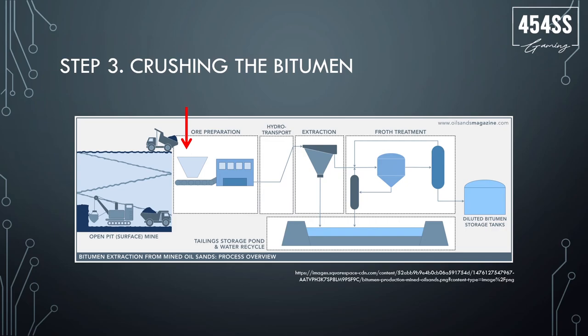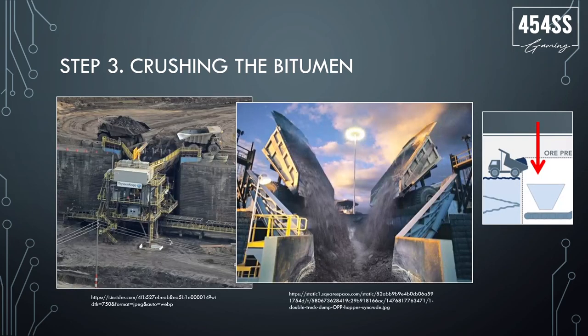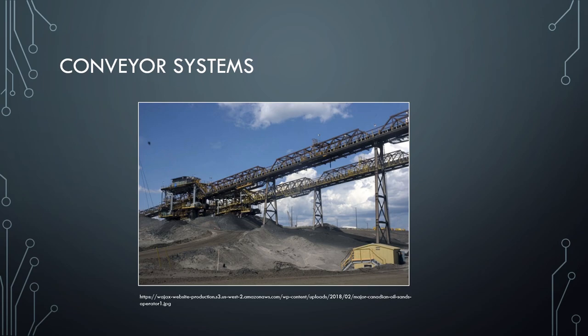The haul truck backs up to a hopper that has crushers installed in it. As the truck empties the bitumen, the crushers crush it into workable sizes — sometimes these pieces of rock can be three feet or ten feet, they're massive. I envision a facility similar to this that you can build yourself. The crusher itself would probably be a pre-made piece of equipment, like the slurry part of the oil drilling update. Something really cool about this update would be the addition of conveyor systems to transport both coal and oil sand through a facility.